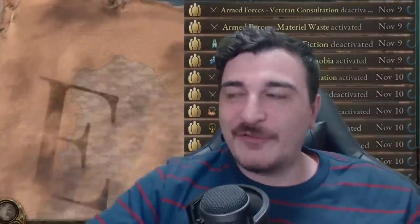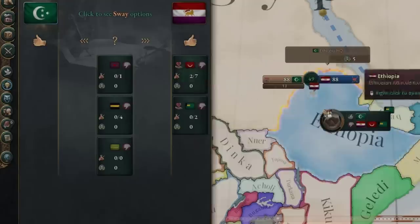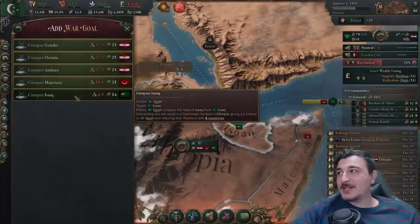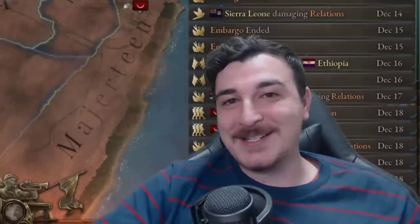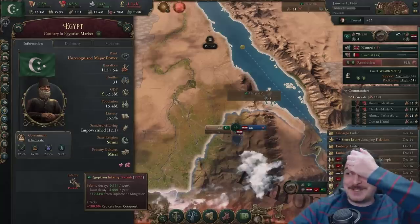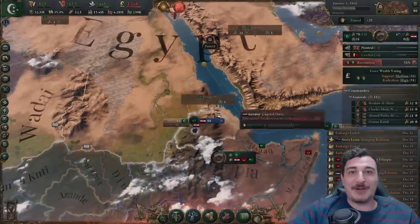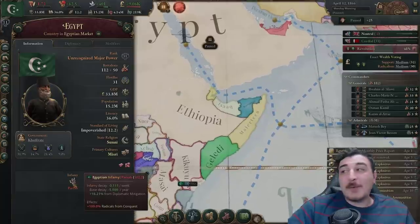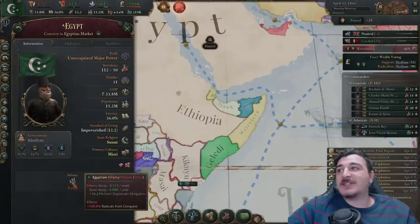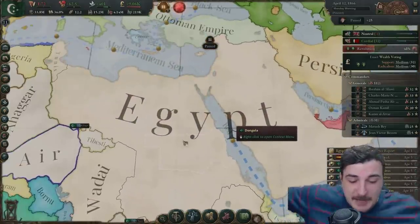Without having to worry about Italy or Austria — I'm going to use this tactic throughout the entire video. If it's there, why not use it? We got 117 infamy — we need to chill afterwards for a very long time. Wait, Ethiopia gave up without a fight? Okay, well on the bright side that means we didn't get the extra 17 infamy from taking those other parts. So it's chill time — gotta lower those taxes and fix that economy.